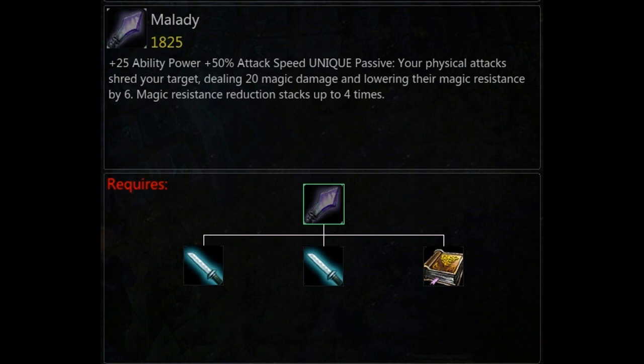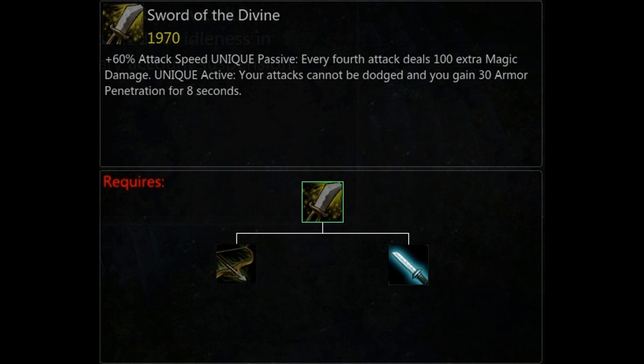So Malady's next — I'm not sure how you pronounce it. This is another very important item. The first four or five items are extremely important for the build I use, because they all revolve around the attack speed and how all that works. I generally buy the daggers first and then go from there. My second-to-last set item is Sword of the Divine. I get this for the 60% attack speed, but just as important is the passive — every fourth attack you deal 100 magic damage.